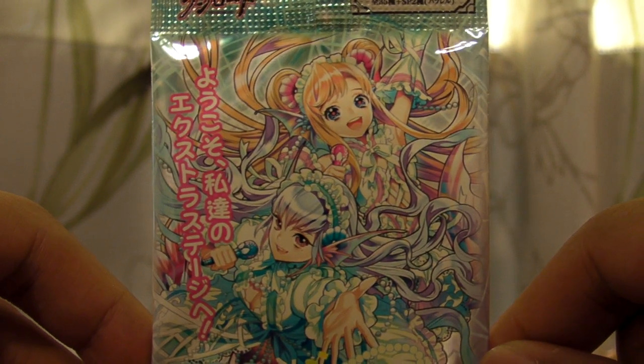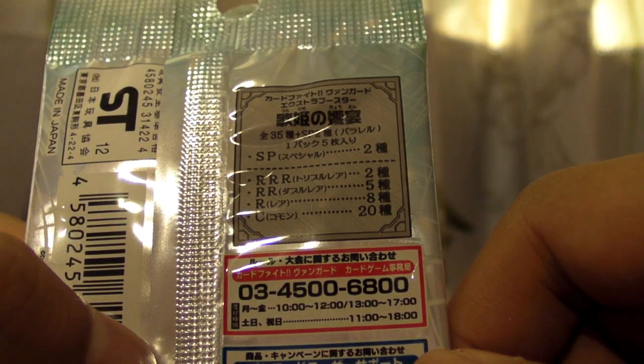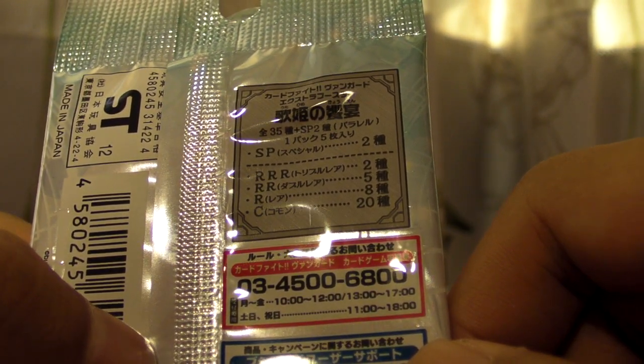The last pack — I only got one of this. It's so anime girls and the pack was a bit more expensive — almost the price of two normal Vanguard boosters. This is the EB02. You can see all the anime girls on it. So on the back: there are 35 types, 2 special, 2 triple rares, 5 double rares, and 8 single rares. That's a small set again, so let's open it and see what we get.